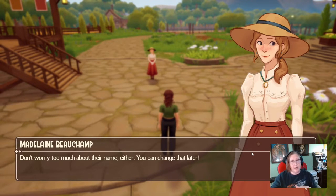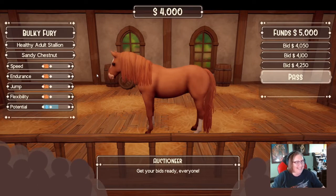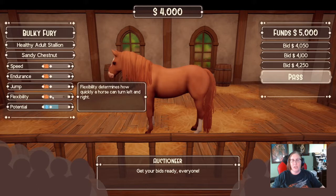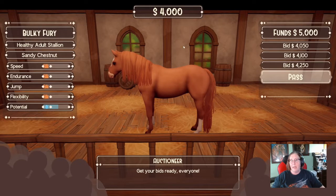Ignore Bulky Fury for now. He's got 19 speed, 18 endurance, 9 jump, 16 flex, and 58 potential — and look at his price. The higher the stats, the higher the price. We have $5,000 and this horse is $4,000. He's got pretty good stats and pretty good potential, so whether you're looking for color or stats, keep that in mind.